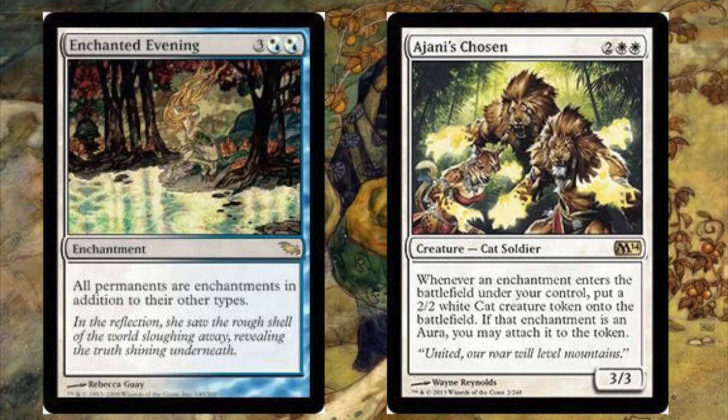I read about this combo on Reddit and thought it was pretty amazing — definitely something I'm going to add to my own EDH decks. I just love the concept: you don't necessarily win, because EDH isn't really about winning, but you get infinite cat tokens. That's a lot of value for me — at least ending the game in multiplayer with infinite cat tokens.